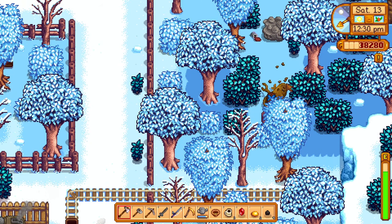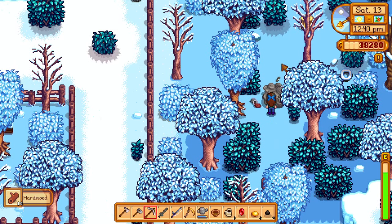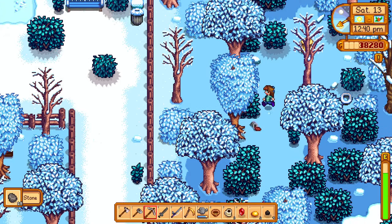Once in the area, the golden trash can is found behind the leaves of a tree. A pickaxe and axe of at least steel or better are required to access the golden trash can, as a large log and boulder block the path.